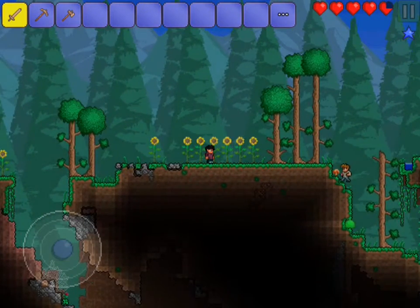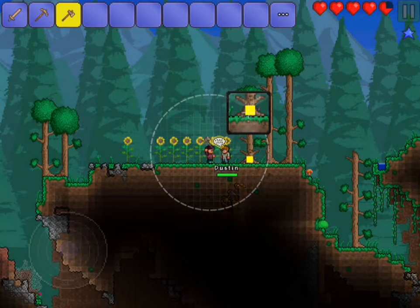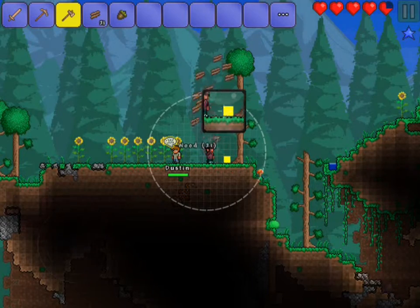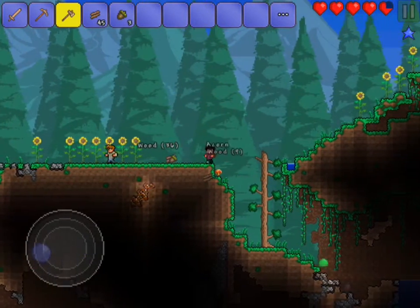So let's go ahead and grab some wood. I'm going to grab some wood over here from this tree, knock it down. There we go. Oh, we got some acorns - that is really good. Let's go ahead and knock down this tree. We're just harvesting a few trees down. I want to get some wood.